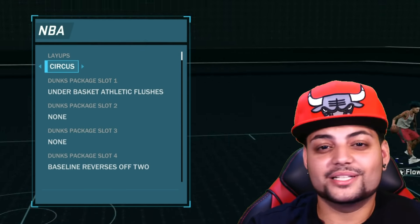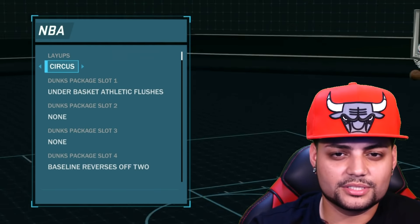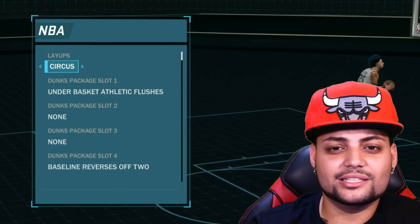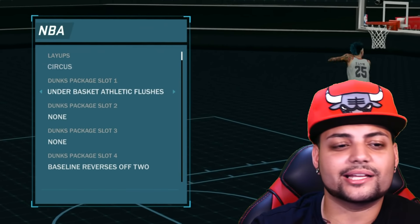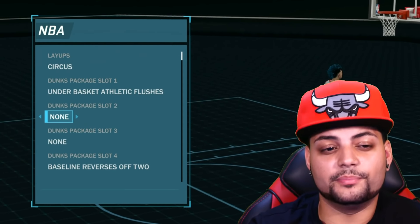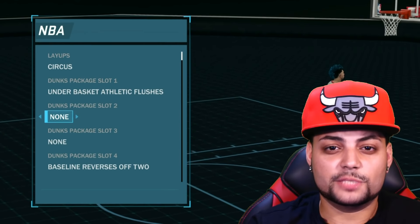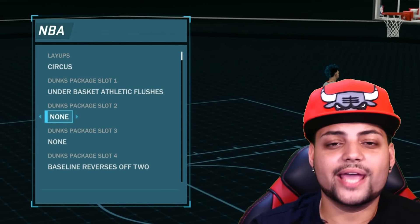Put these moves on, put the dribble moves on, and go try them out. Try them all for at least three games and then pick the moves you like. Switch the layups, switch the dunks, add a dunk package if you like it — put at least one. But don't put too many. If you're a build that can get contact dunks, just pick one dunk you really like and let the rest be contact dunks. Try it out for three games and you guys will have fun. That's it — I showed you everything, I'm not holding anything back.